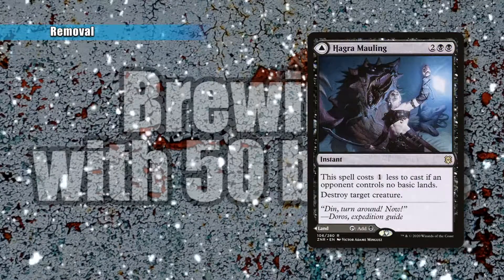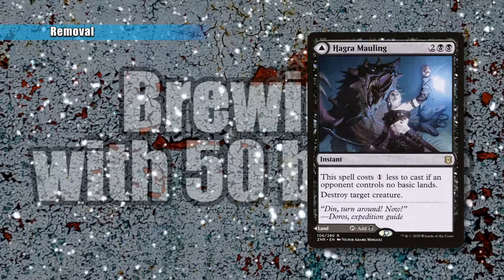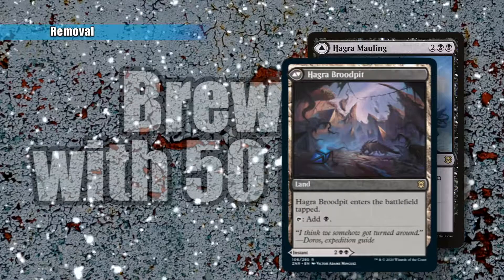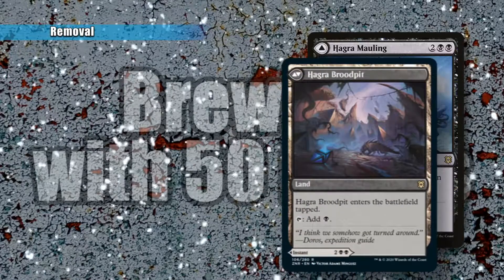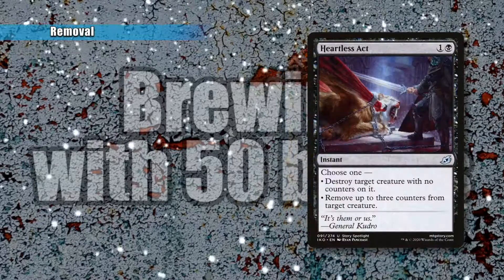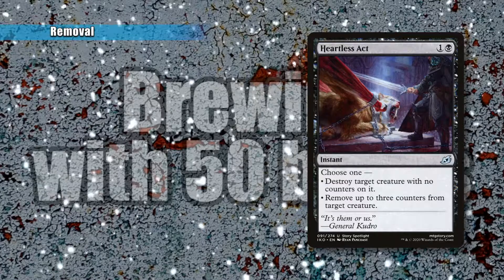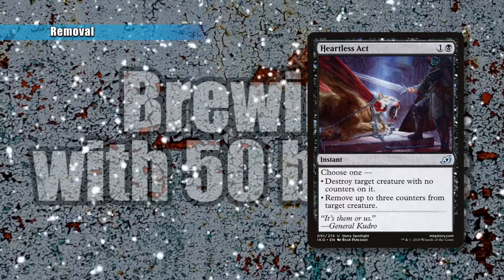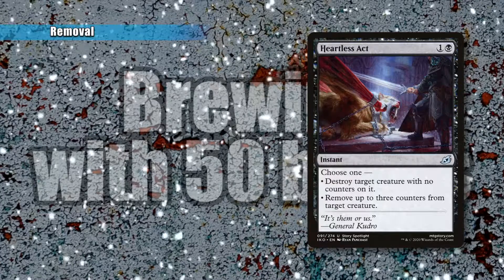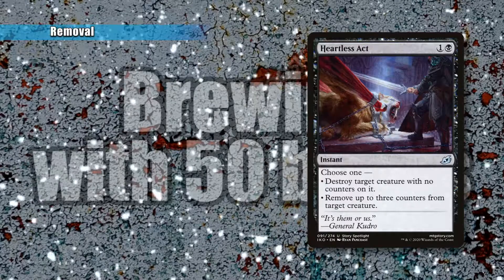Next, you have Hagra Mawling, which is another destroy-target-creature spell. It's a little more high-costed, but it's also a modal DFC card which lets you flip to Hagra Bloodpit — basically a land that taps for black if you need the extra mana. Heartless Act is a really interesting card, which lets you either choose to destroy a target creature with no counters on it, or remove up to three counters from a target creature. So you either destroy a creature, or make something weaker by removing counters — and it won't be targeting Sarolf's counters, that's for sure.